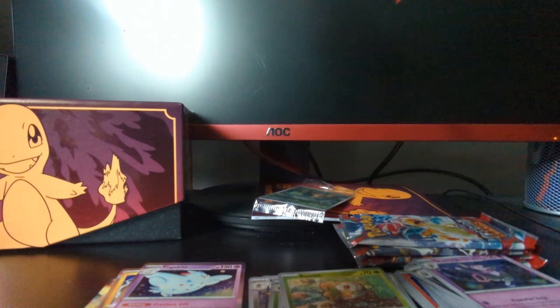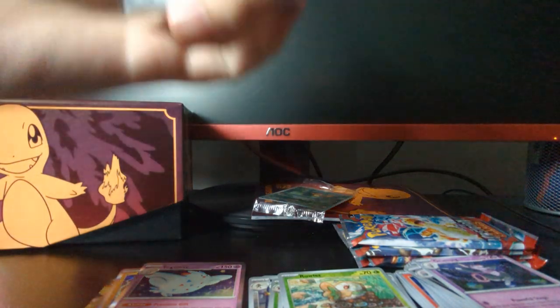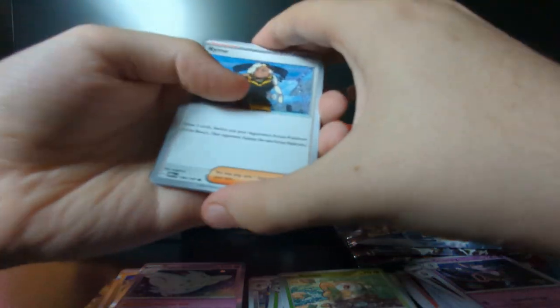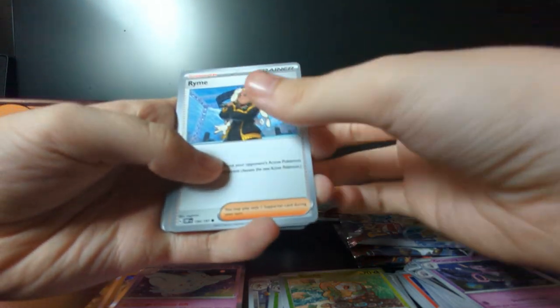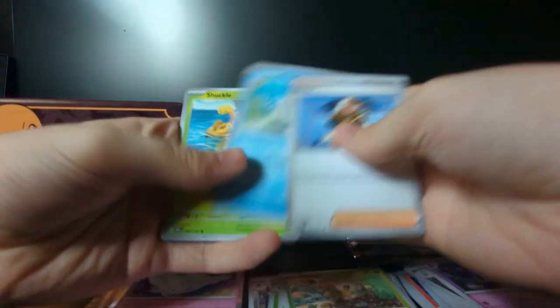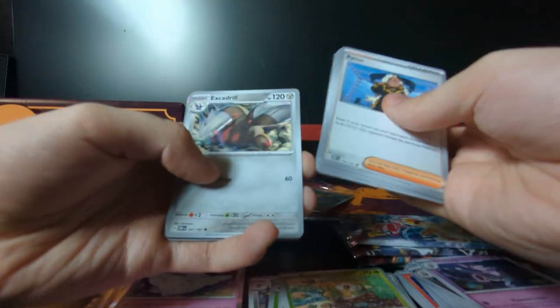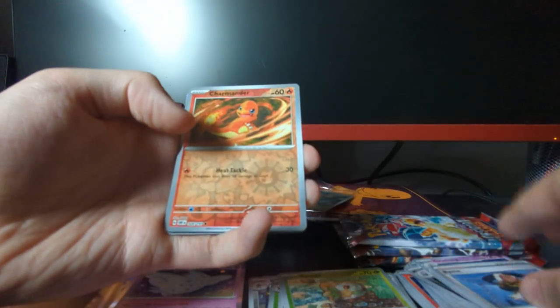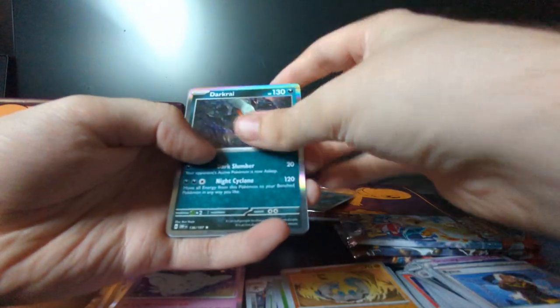Come on, let's get some more ultra rares. Preferably a — people want to call them Trainer Gallery, I can't remember what they're called in Scarlet and Violet. Wiglett, Shuckle, Beartic, Charmeleon, Excadrill, Charmander Reverse Holo, Farigiraf Reverse Holo. And a Holo Darkrai.